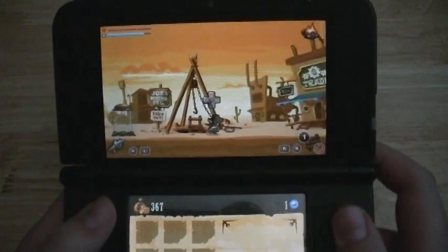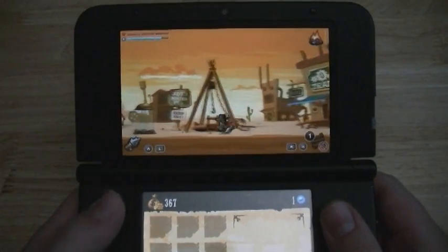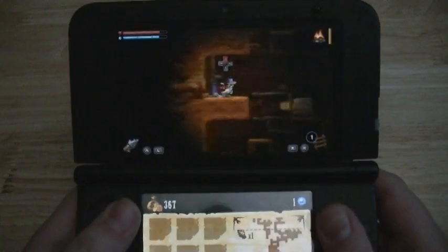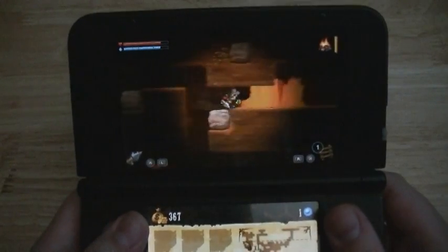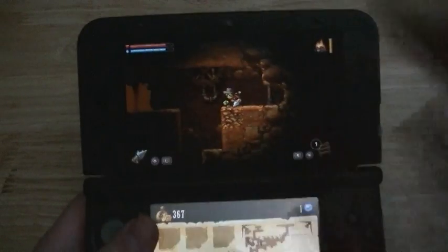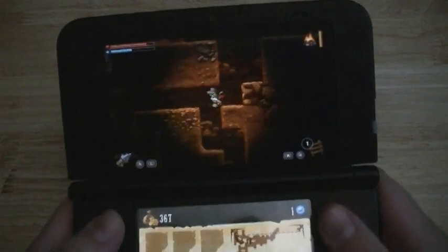It is one of those games where you constantly get upgrades. You start with a regular old pick-axe, and then you can upgrade and get yourself a drill, which means you can dig through different types of dirt. Then you can get yourself a water tank, and you can use that to do a power jump. There are just all sorts of different abilities that you go through.